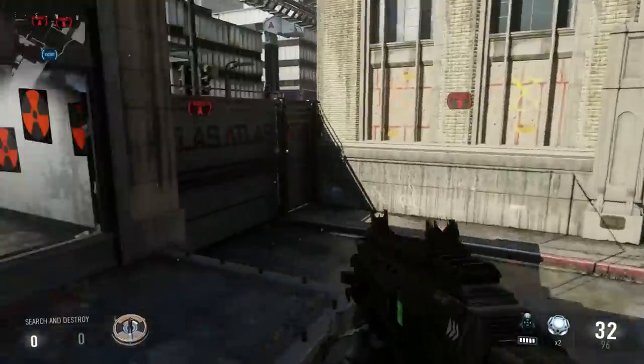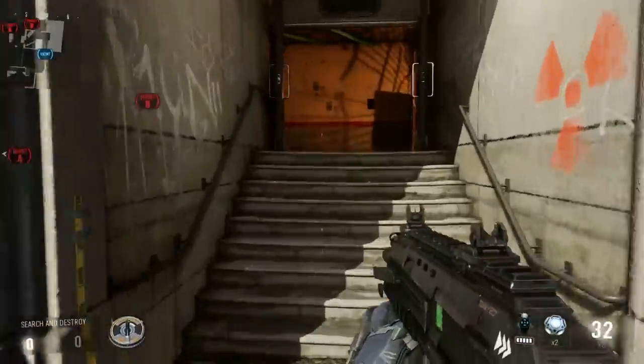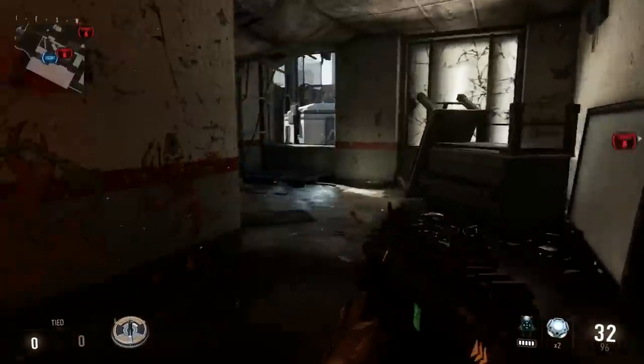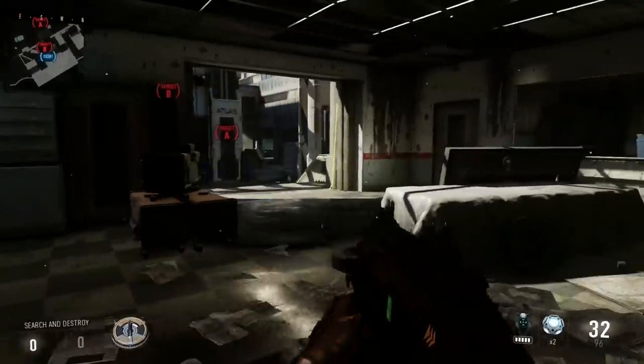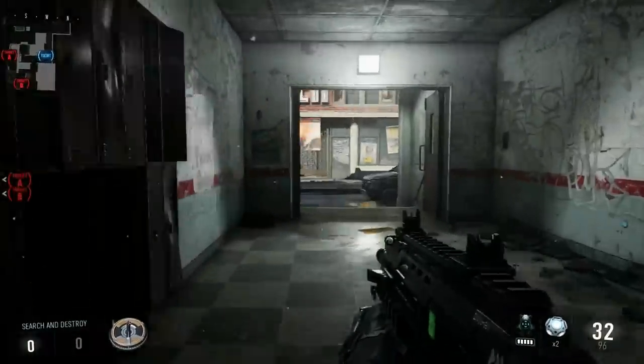Right out here we got what we call cutout — this whole little open area here. And then we've got connector, which is this little hallway here. Then we got B room, and then we got lockers because there's a whole bunch of lockers over here.